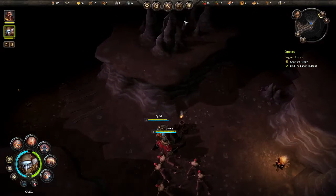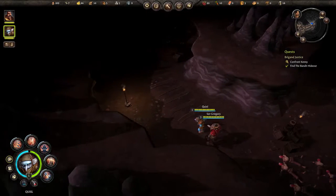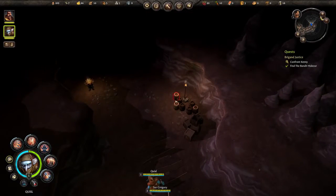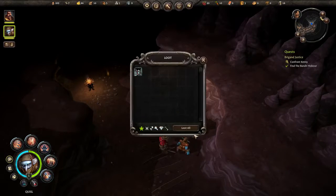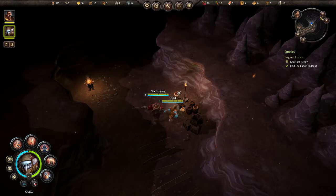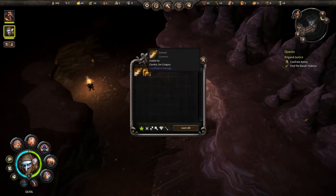They're back to full health — well, very nearly. A bit of armour. Forward! Ten physical damage.